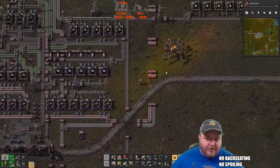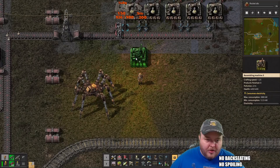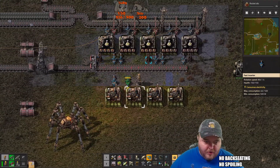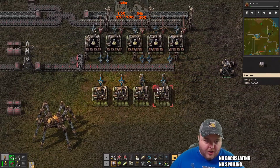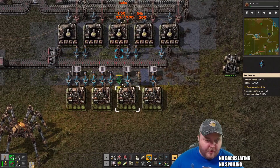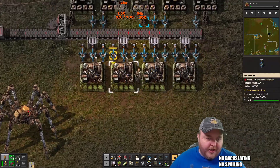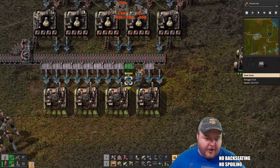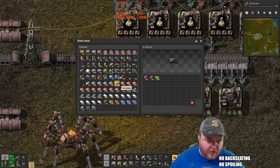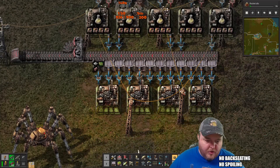Do they assemble faster if I gave them the materials? Let's see — let's give them power. I'm going to go like this, give them each a box. Explosives, electronics, iron plates — explosive, electronics, iron plates. Power, and then I gotta do this.